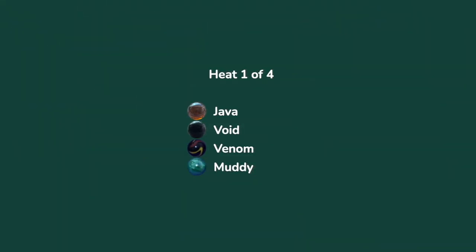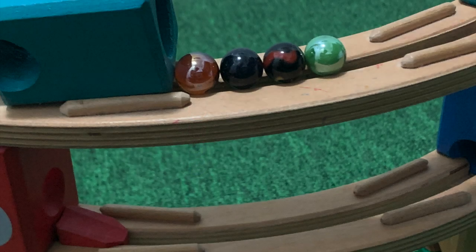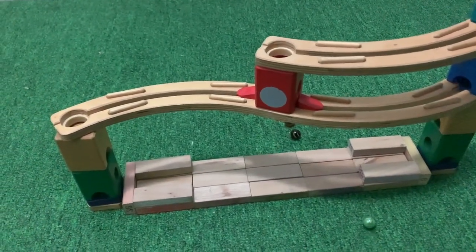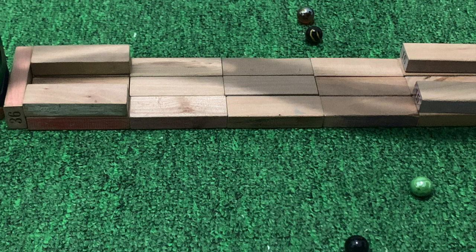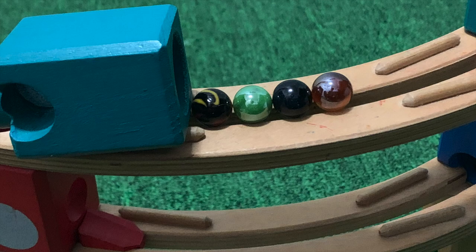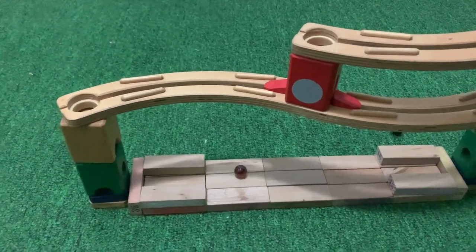On the first heat, it's actually going to be four marbles in a heat at once — two of them coming from the left, two from the right — and they're going to have three rounds with the total sum of their score. In the first round, it's Java and Venom starting from the left, Muddy and Void from the right. Now they're going to go again, and this time marbles are going to be paired with different marbles coming from the same side.